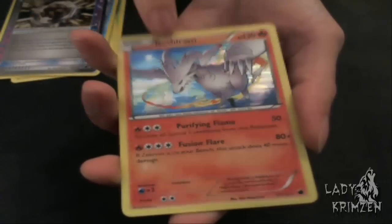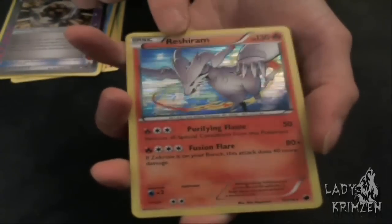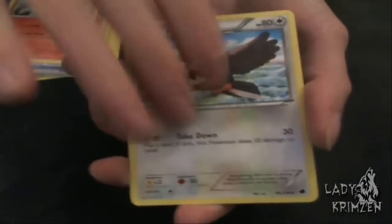We have Reshiram, which is a holo card — it's got little sparkles in the picture. We've got a Team Plasma Ball, which is just OP. We've got Lampent, and we've got Star Piece as our last card. I love that aspect card, it looks so cool, but I swear I'm going to have to compare it with the other one I've got because it looks different.